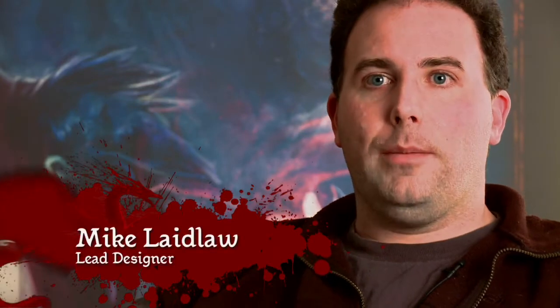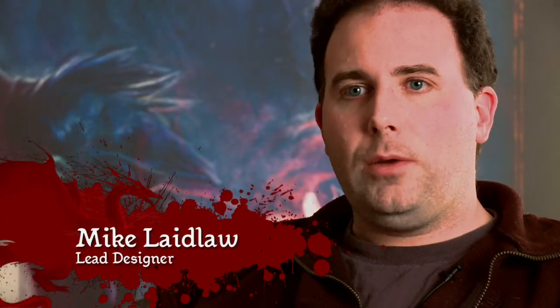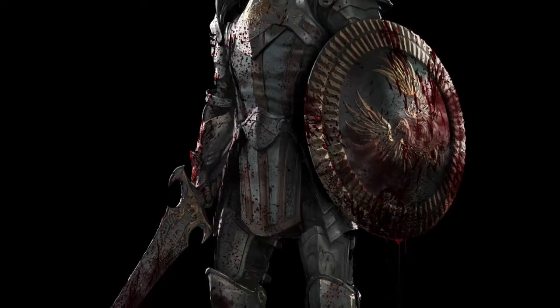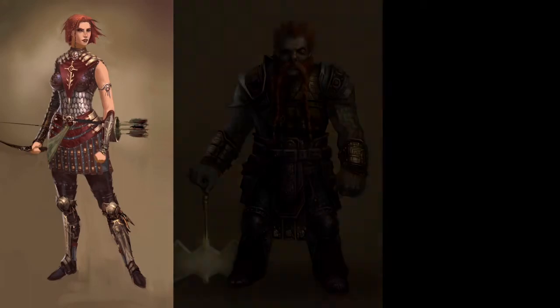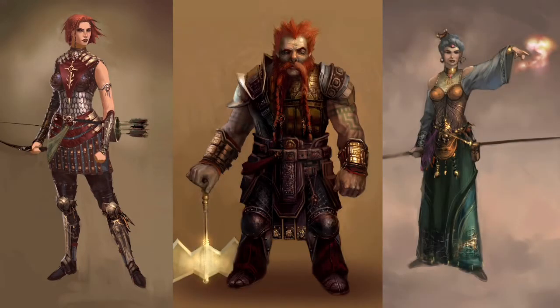When we set down to design the combat system for Origins, I think we were trying to modernize a classic. Baldur's Gate 2 has always been a reference point for us as the game that really let you feel like you were mixing classes, abilities, combinations, smart planning, and on-the-moment thinking. So we decided to modernize that.